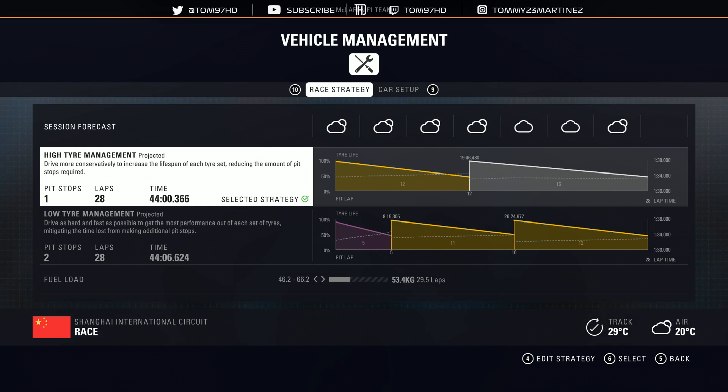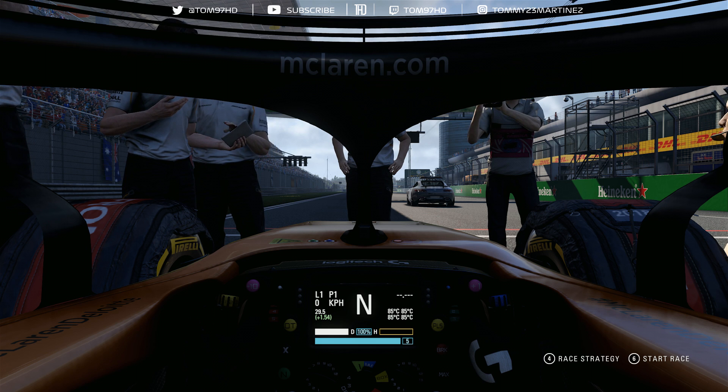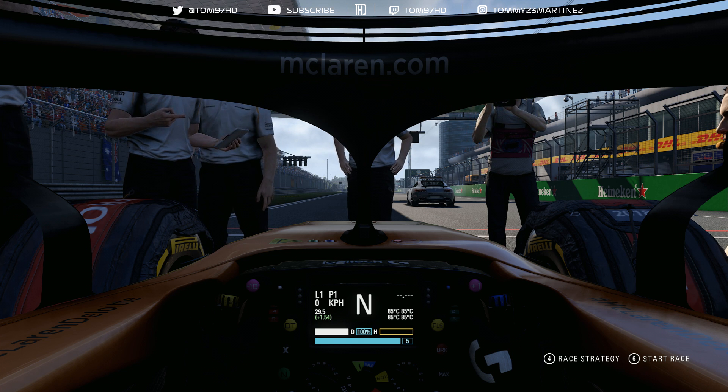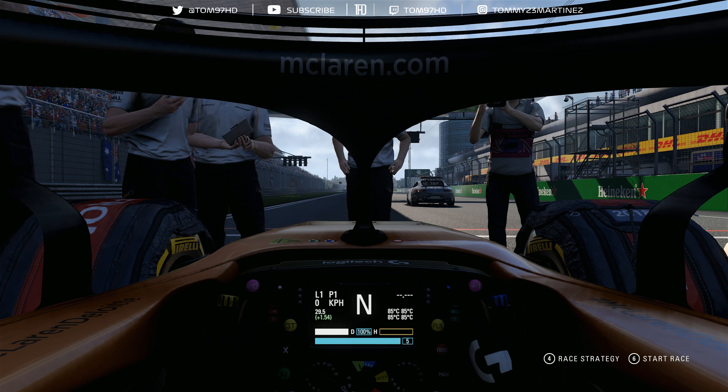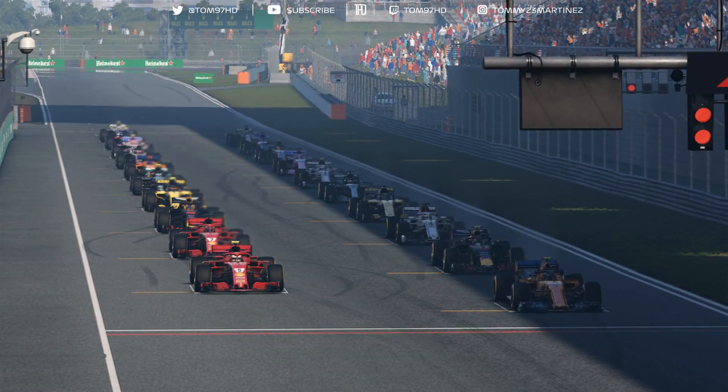In terms of strategy, we're starting on the soft compound tires and transitioning to the mediums - a pretty simple one-stop on fresh tires. We're going to have no tire temperature issues like before the patch, so I'm looking forward to not worrying about my front left tire. The weather conditions show a little cloudiness toward the second half of the race but nothing expected. Fuel-wise we're 1.5 laps over - not too heavy, but I want some in reserve in case I need to pull away or defend position.